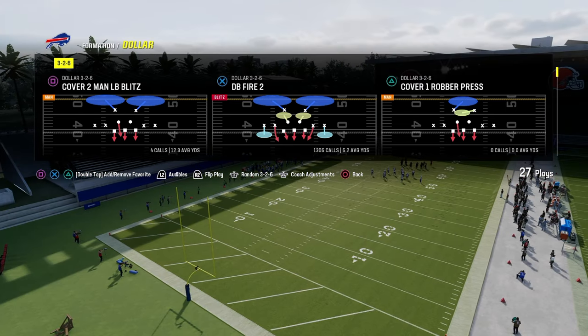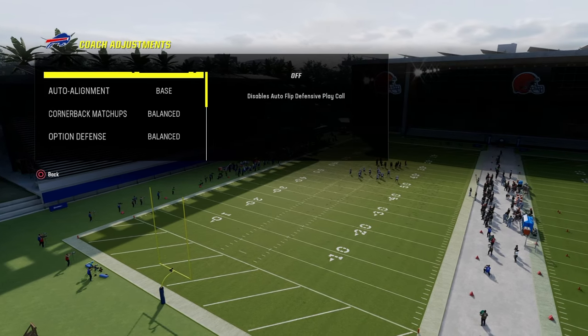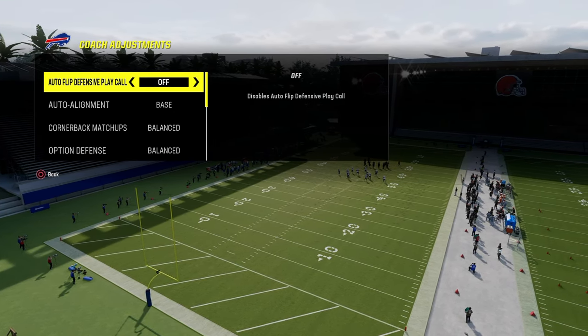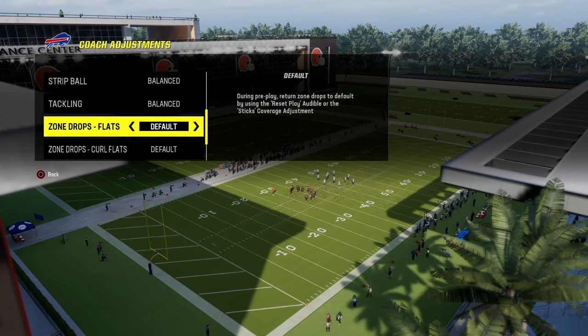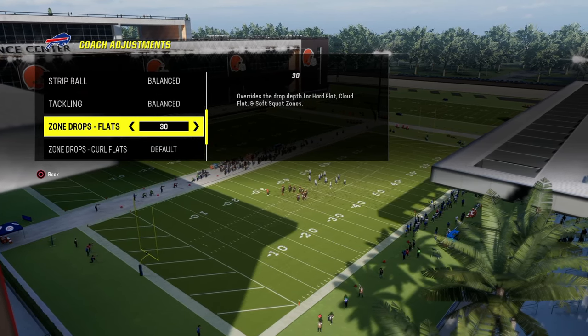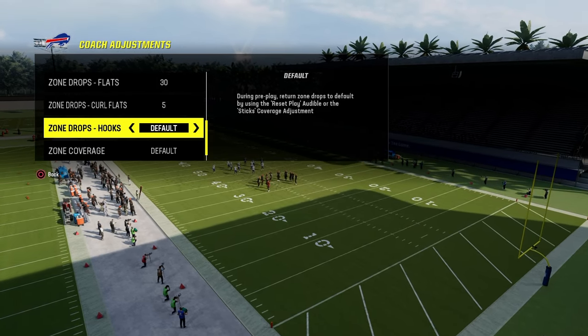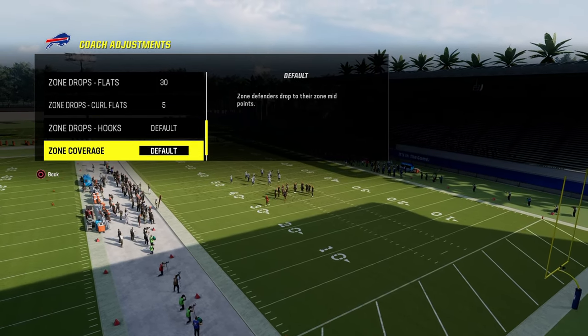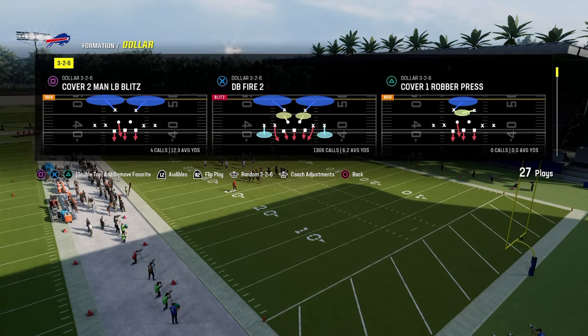The biggest thing I want you to do first is get the Chiefs playbook, load into practice mode, and then here's your coaching adjustments that I'm going to recommend. Auto flip defensive play call is going to be off. Auto alignment is going to be on base. I recommend a 25 or 30 yard flat zone and a five yard curl flat zone. If you want to have a five yard hook curl, be my guest. But in general for this defense, that's kind of the methods that we're going to be utilizing and employing.